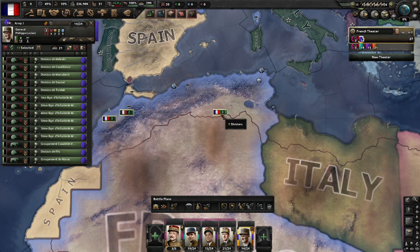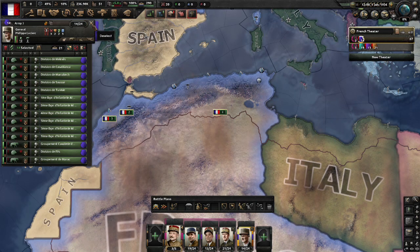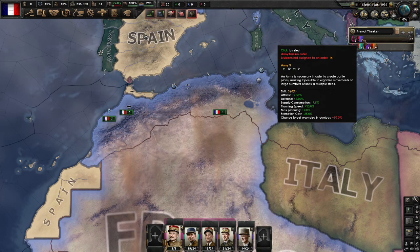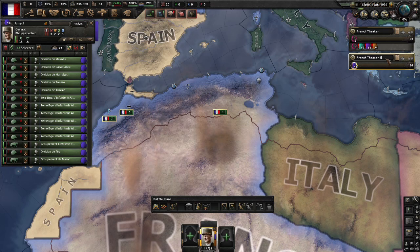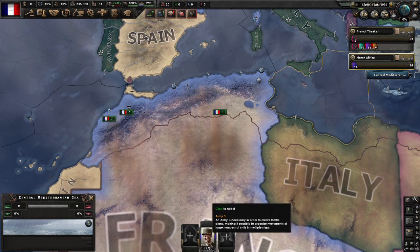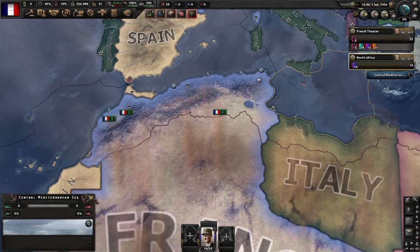Now you can see as I've got the army selected there's a new theatre button. You might be concerned later in the game thinking where's the new theatre button gone, but you can see it disappears when no army is selected. You have to select an army in order for the new theatre button to come up. If you click new theatre now I can call this North Africa. If I then select North Africa, you can see I can only see this one army, which is really helpful later in the game when you've got armies everywhere and you can end up with a lot of clutter.